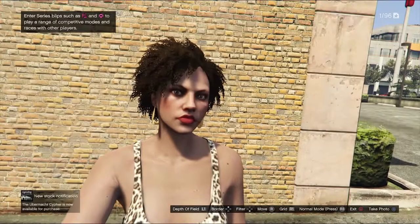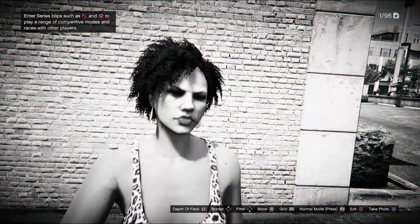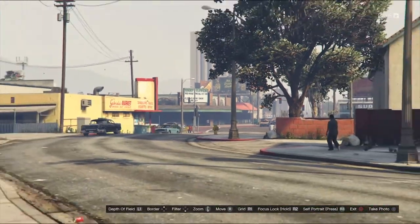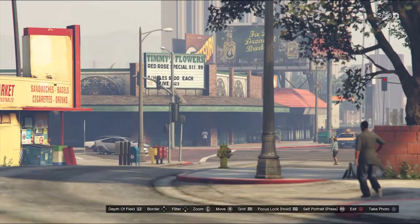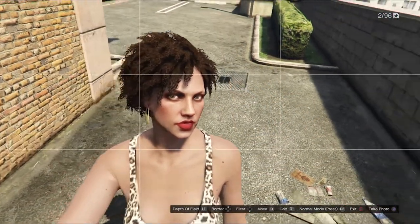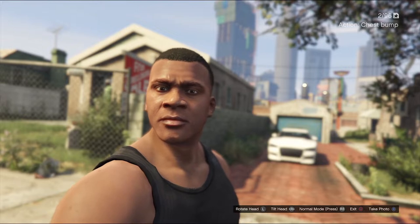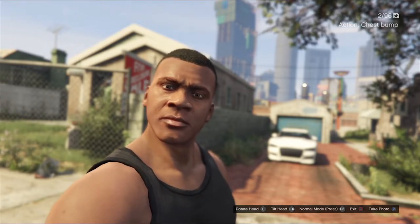Down on the d-pad lets you choose filters, so you've got a few options much like you would on something like Instagram. The left stick is a zoom function for getting into a tighter image or zooming out if you're a little bit too close. R1 is a grid, which is good for measuring distances between key elements in the image to create a nice balance.